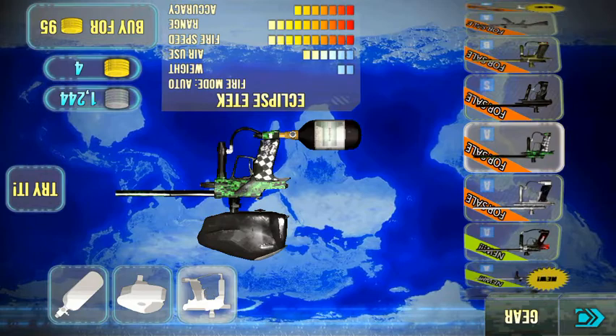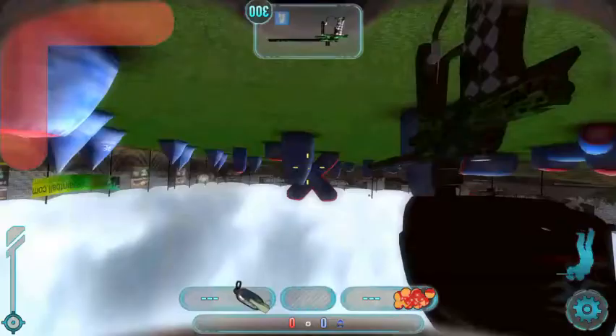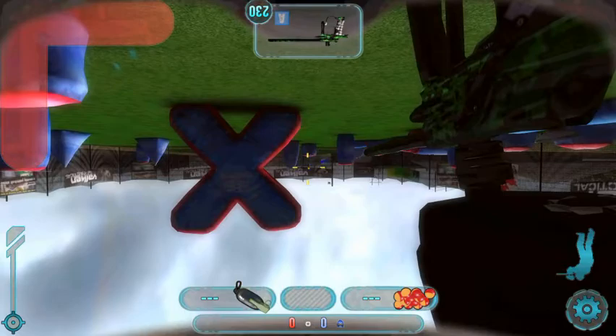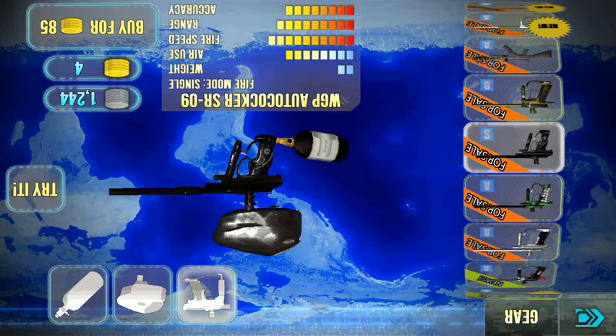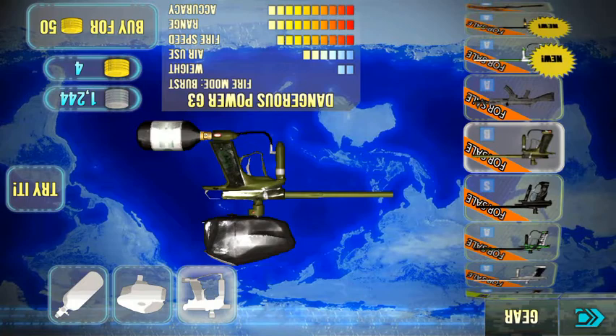This is the Eclipse E-Tech, which costs 95 gold. It shoots okay, mainly for mid-range — not so much for close range, and at long distances you can see shots going everywhere. This is the WGP Autococker SR 09 — it's a gold gun and not worth spending money on.